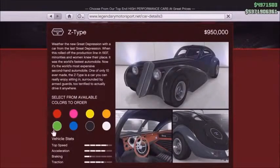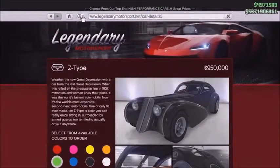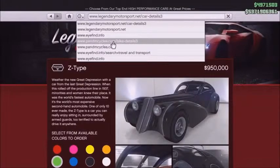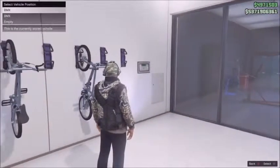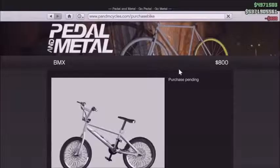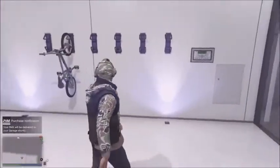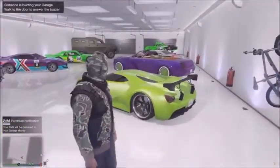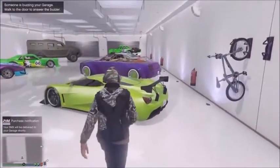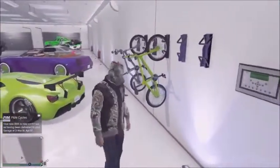Once you're at the Z-Type, click on it and choose the color you'd like on your BMX. From there go to the top of the screen, collect the history time bar, and go over to the bike details. Click bike details and it'll give you the option to order. Order the bike and then just do the waiting game — wait for your bike to get delivered to your garage.